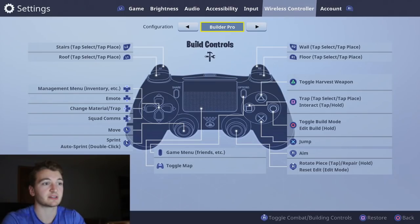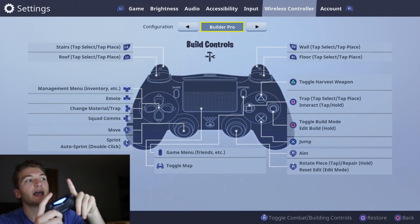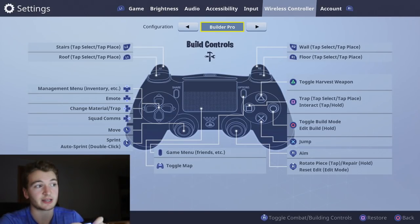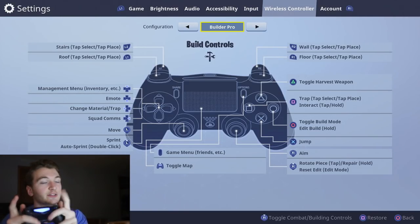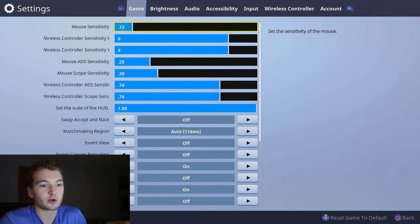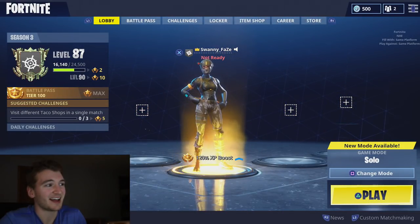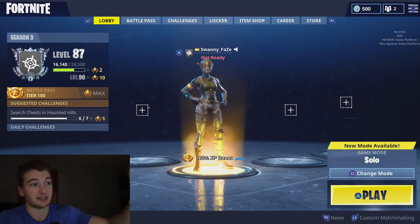To place structures it's just a toggle — you click once to toggle to it. So if you want to build stairs, you click Circle to go into building mode, then click L2 and it goes to stairs. You can either hold it down as you click and it'll build it, or just double-tap super quick and it'll build. So if you want to switch from wall to stairs, just click L2 twice and it'll skip straight to stairs. Now I'm going to go into a game and show it in action.